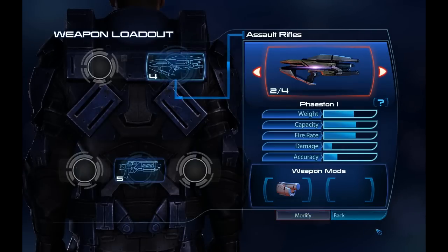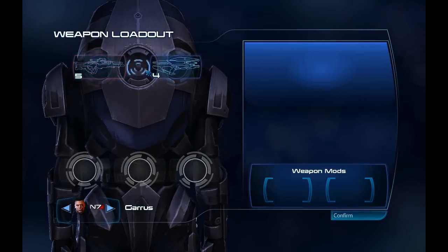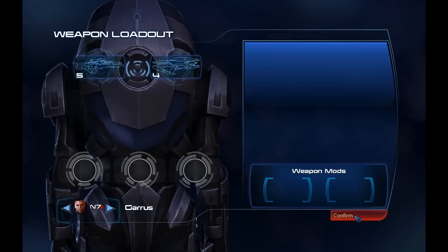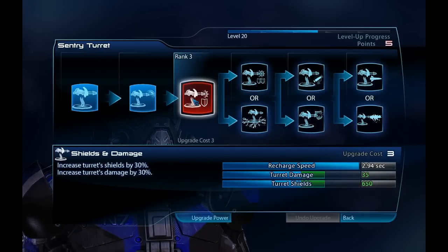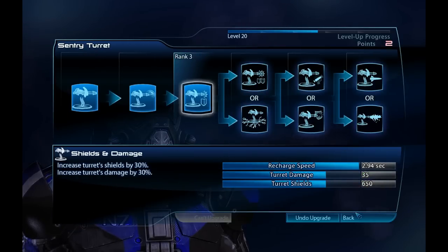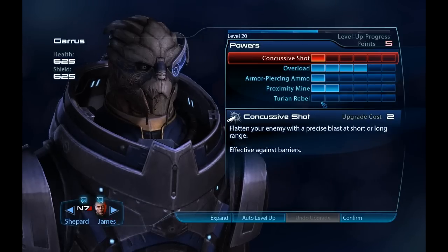Just showing my loadout, my party, and in a second my skills. Just keeping you guys up to date with that. I still have yet to remember to switch Garrus over to a Sniper Rifle to see how effective that is — probably never going to remember. A bit unfortunate, but what can you do?